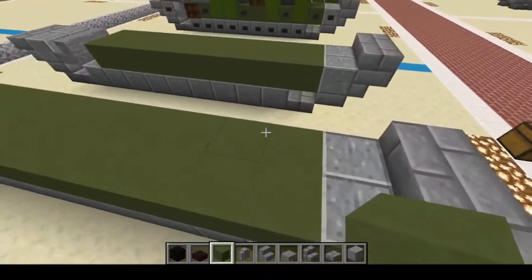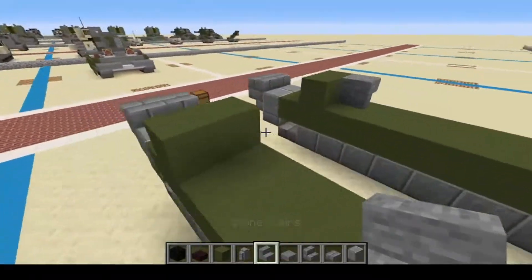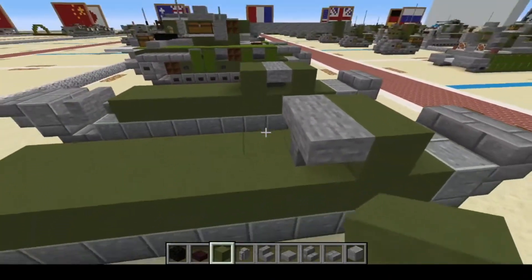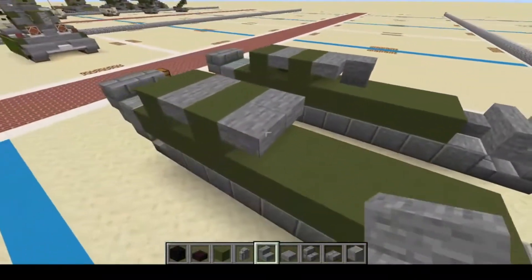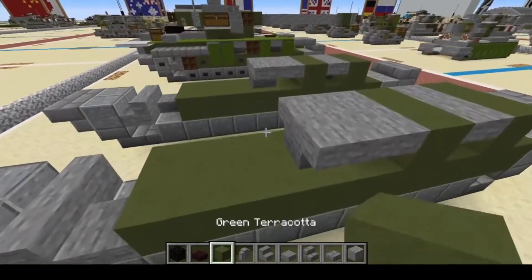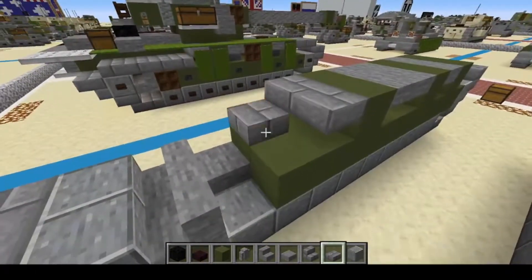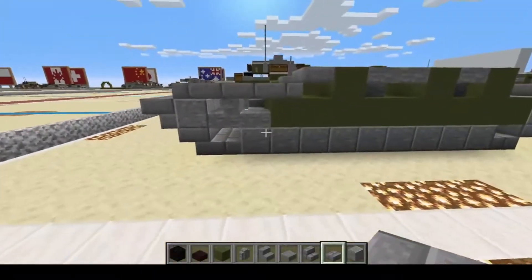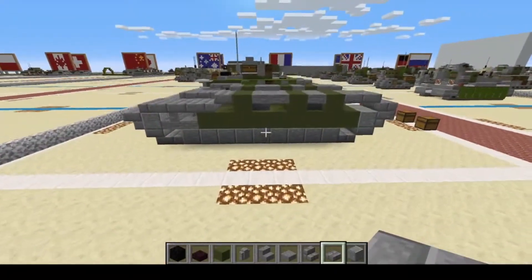Next, we're going to have a four-space gap and place two blocks, exposing four blocks. Same on this side. Then we put an upside down stair here and here, and a slab here and here. We do another two green blocks, two slabs on each side, and another upside down stair. Then two more green blocks, a row of stone brick slabs on top, and then we finish off by connecting them — four rows like that. On the front, we do four blocks on each side. That will give us our tracks, suspension, and side walls.